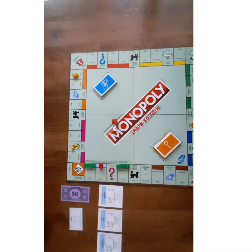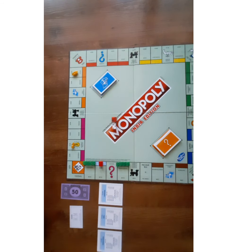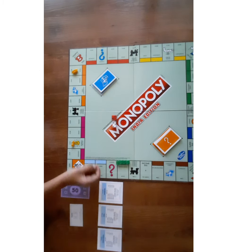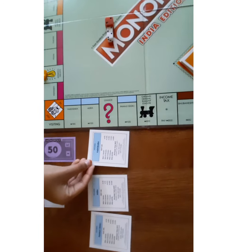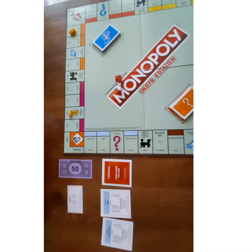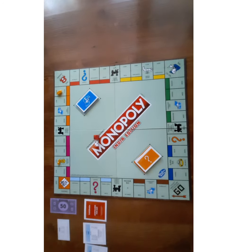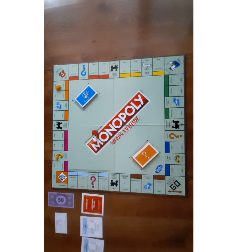If you run out of money, then you can mortgage your properties. If they have hotels and houses, you can sell them for half rate and then mortgage the property for the given amount. If you don't have houses or hotels, then you can mortgage directly. The person who goes bankrupt loses and the other person wins.